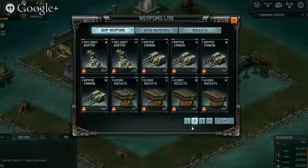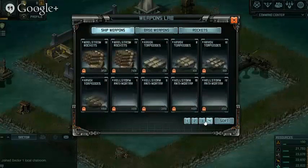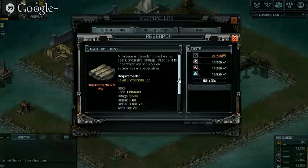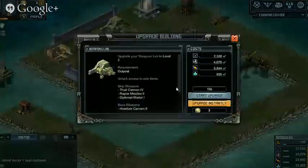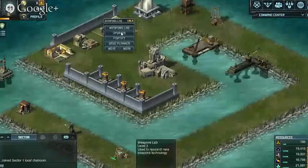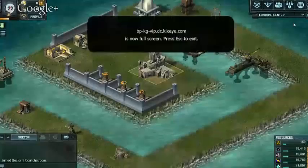As we go through the videos we'll talk about these weapons in more detail. We don't want to bombard you with too much information you can't really use at the moment. Most importantly, this one is the Havoc Torpedo 1 — it has a range of 75. We need a higher level Weapons Lab to unlock it, and we're not going to be able to do that yet.